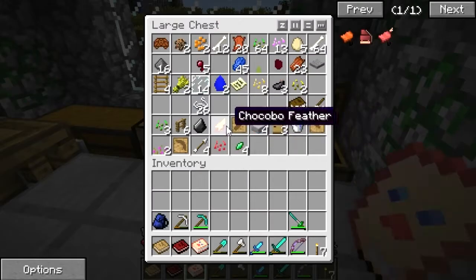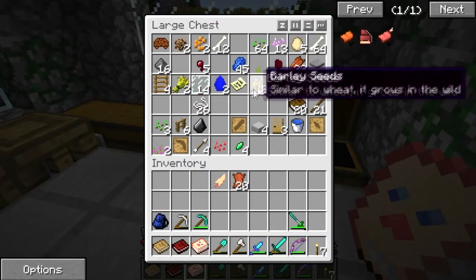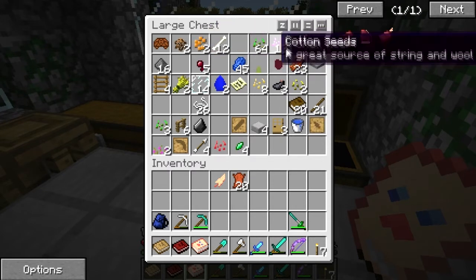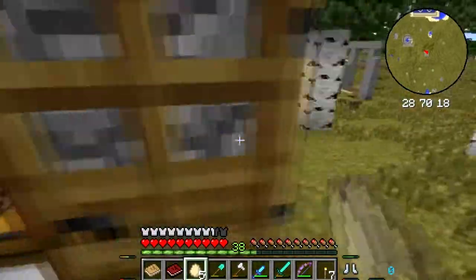Do we have any Chocobo feathers? We do — we got one. Do we have any regular feathers? I can't see any feathers. I'll have to see if we can find some chickens somewhere. We've got some eggs, I guess.